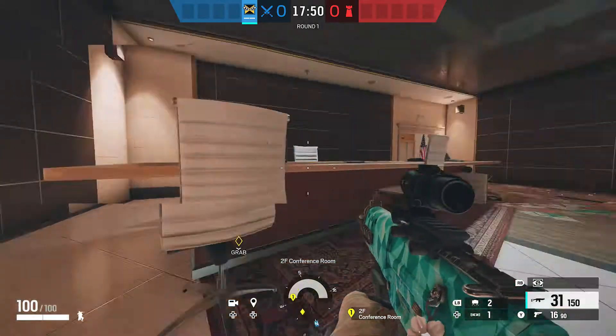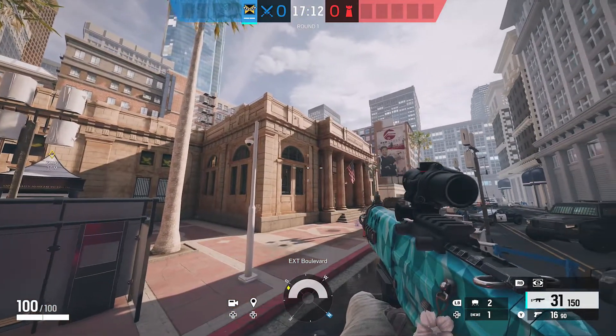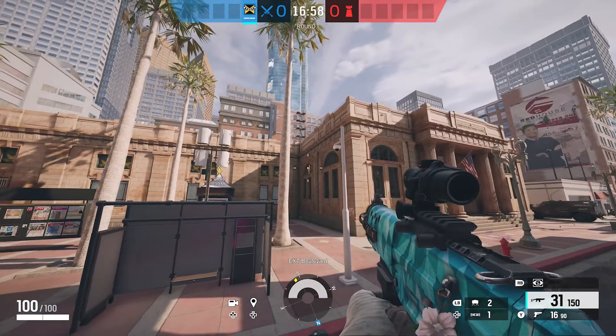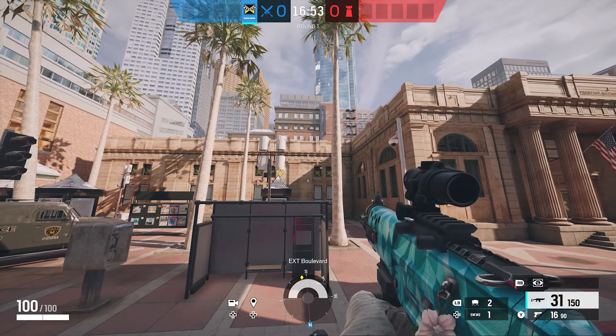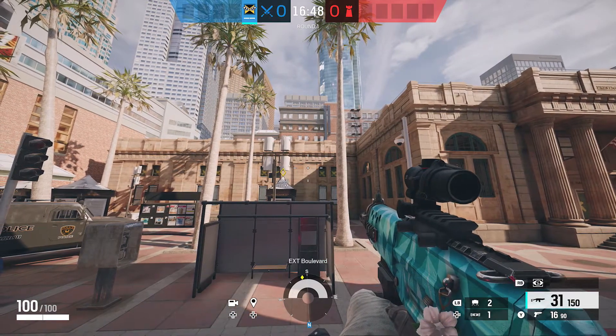There'll normally be a rotate in conference leading into janitors as well. That covers pretty much everything for callouts on Bank. Learning the maps and getting everyone on the same page definitely leads to a much greater win percentage in ranked. I hope you all enjoyed — I'll certainly be doing these for more maps if you liked it. Thanks for watching.